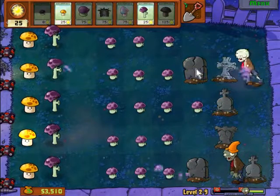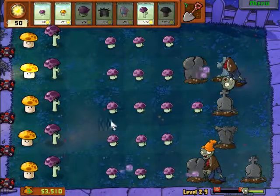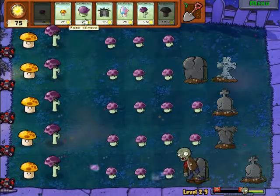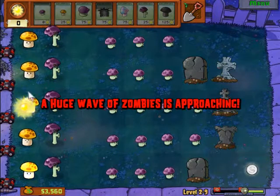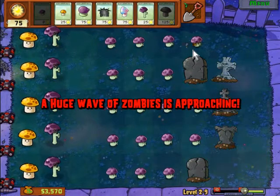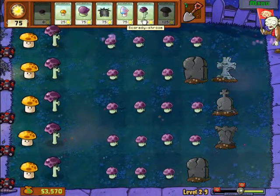The night levels are in a way easier than a lot of the other levels, just because of how many tiny puff shrooms you can get and the pure offensive and defensive power of them. They're probably one of the best units in the game just because of how cheap they are, how fast they regen, and how many you can just slam on the field.